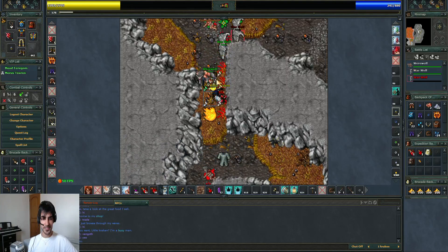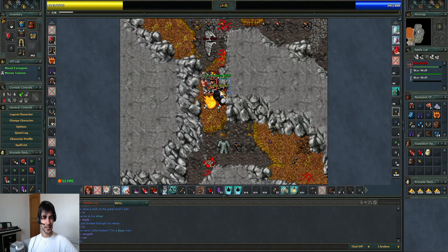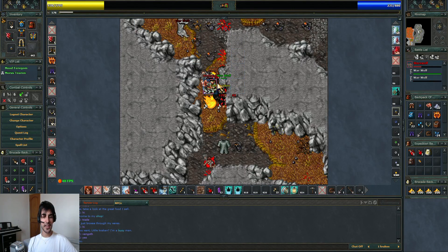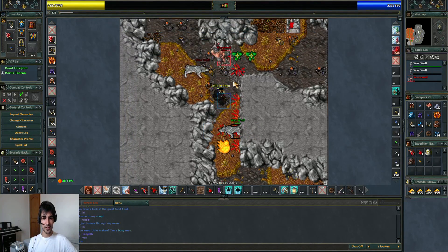Sometimes this happens and you get hit very hard because the werewolf comes at you. I usually keep my health above 1000, but that's because I have a lot of HP. In your case, if you're level 100, you should keep it higher than 800.